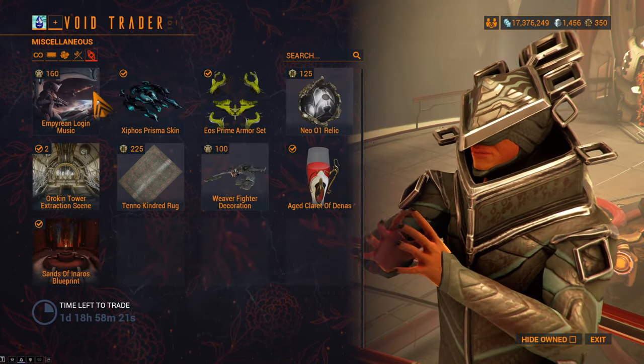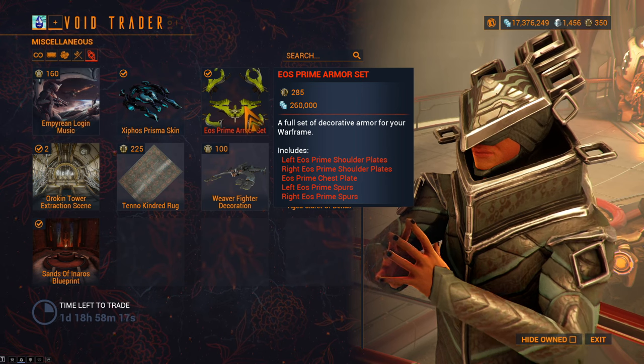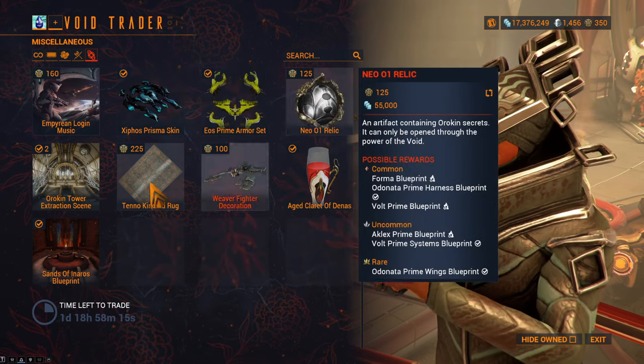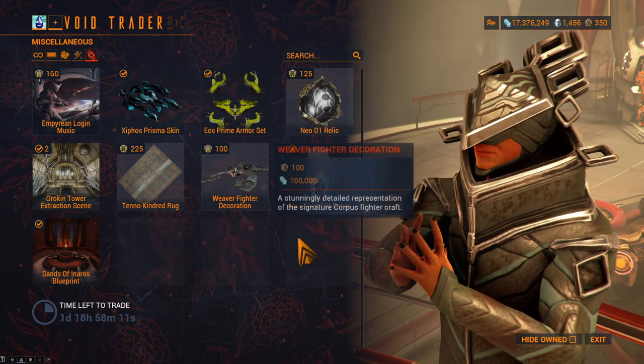And to round things out, we've got some brand new login music, the Zyphos Prisma skin, Eos Prime armor set, Neo 01 Relic, Orokin Tower extraction scene, a rug, Weaver fighter decoration, and some blood.